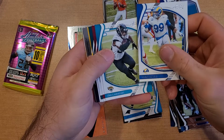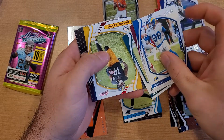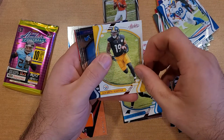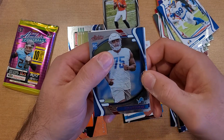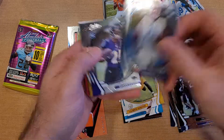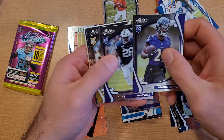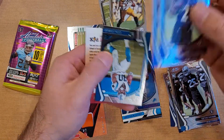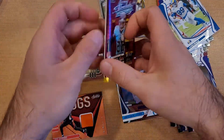So we got Aaron Donald, James Robinson, Terry — JuJu Smith is our red. Other red is a Levi Onwuzurike. So that's a red Brandon Stevens, Najee Harris — that's not bad — and Chubba Hubbard.